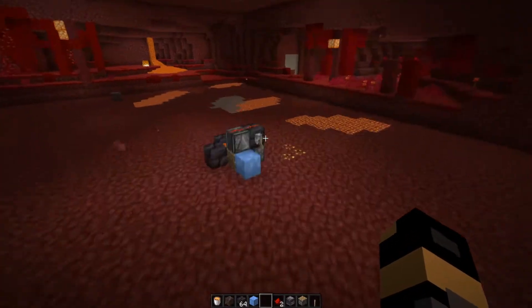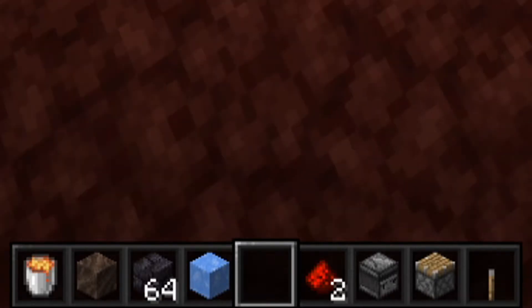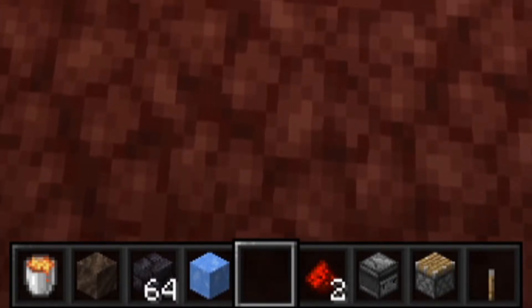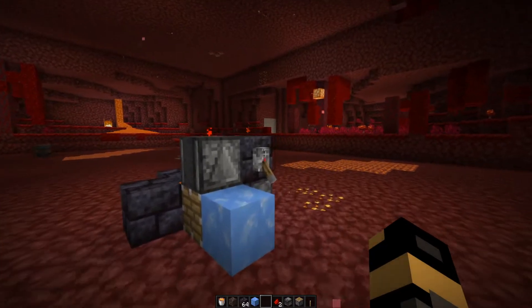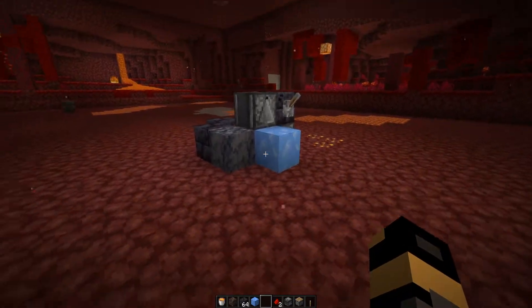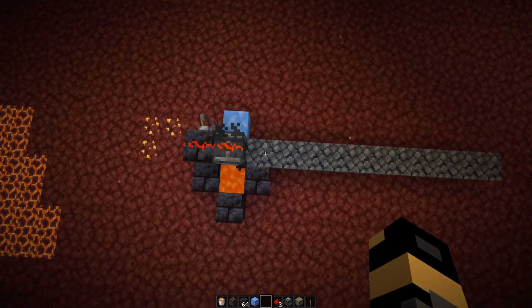Hello everyone, my name is Lord. Today we are going to be making a super quick and efficient basalt generator. You can build this in both the overworld and the nether, but in the nether it's a little bit better, so that's where we're going to build it. In my hotbar is everything you'll need in exact quantities. That blackstone brick is just any kind of building block — you won't need 64, I think the most you'll need is four, but you can use as many as you want to make it look good.